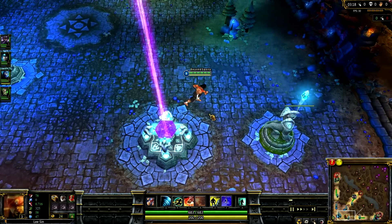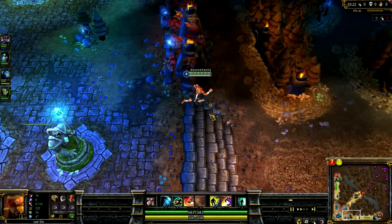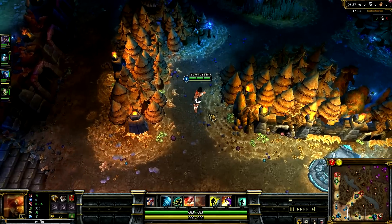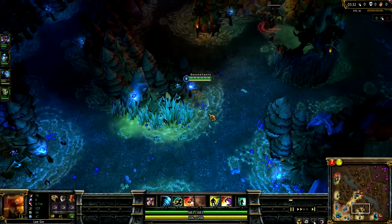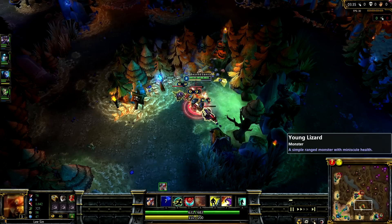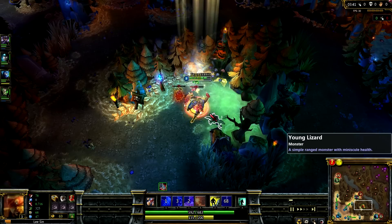As Lee Sin, on your first trip back you want to grab a cloth armor and one HP pot, then rush up to one of the golems. As you're going to notice, I usually don't take blue buff until way later in the game, simply because I feel Lee Sin doesn't need blue buff.